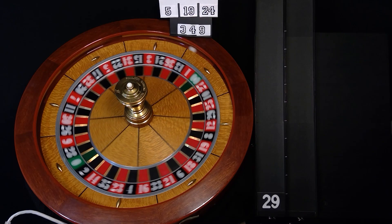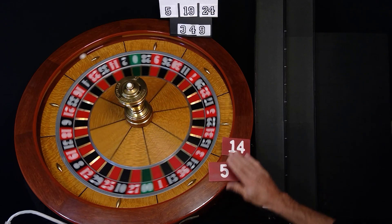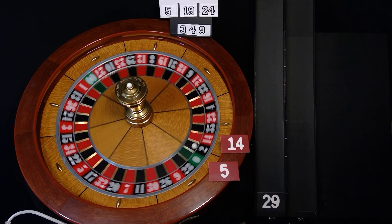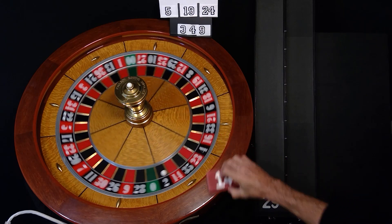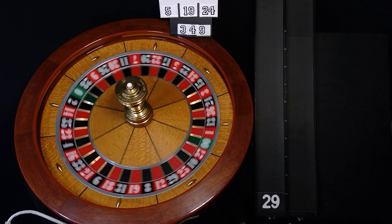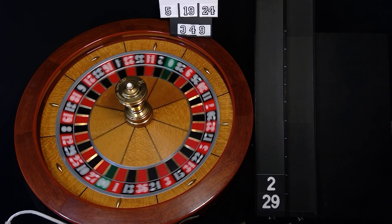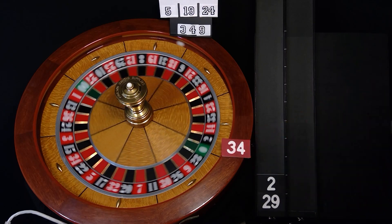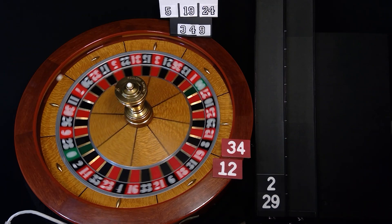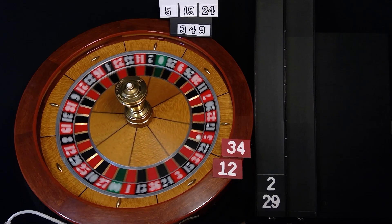Thirteen numbers this way, 14 and 5; 14 and 5, see how we do. I gotta start keeping track of that. The number is two. Don't cover two — it's 34 and 12, just the two. That's all we're playing. We cover zeros, always cover zeros. I got a five, right close to 34.